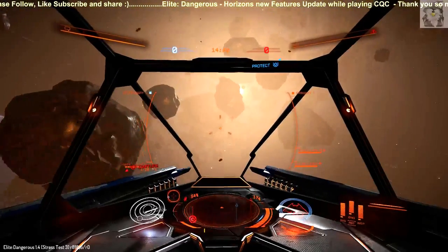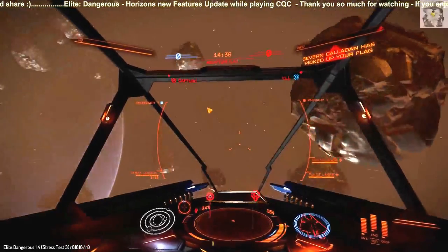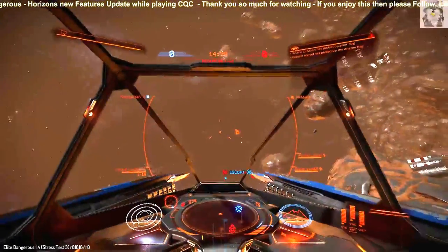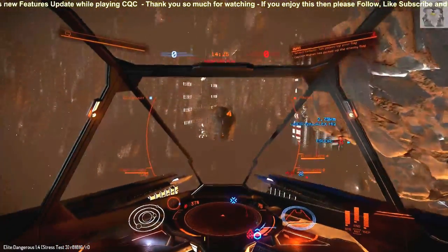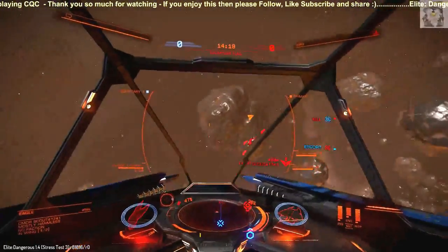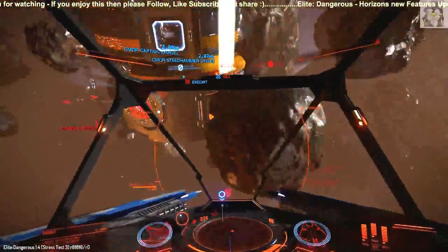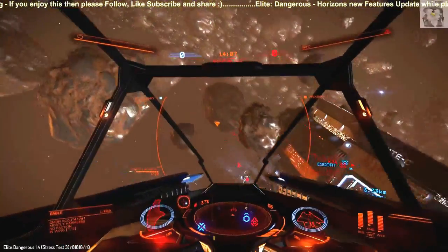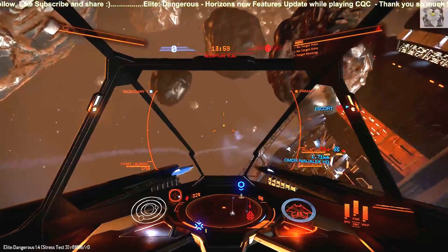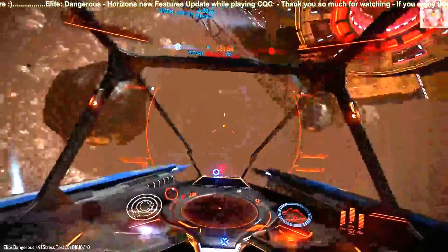Number one: on planet and lunar services you will find new activities, new enemies, and whole new ways to experience. Basically in Horizons we're going to be able to land on real one-to-one scale planets — that means there'll be planets bigger than the Earth in actual size, which in itself is an amazing feat.